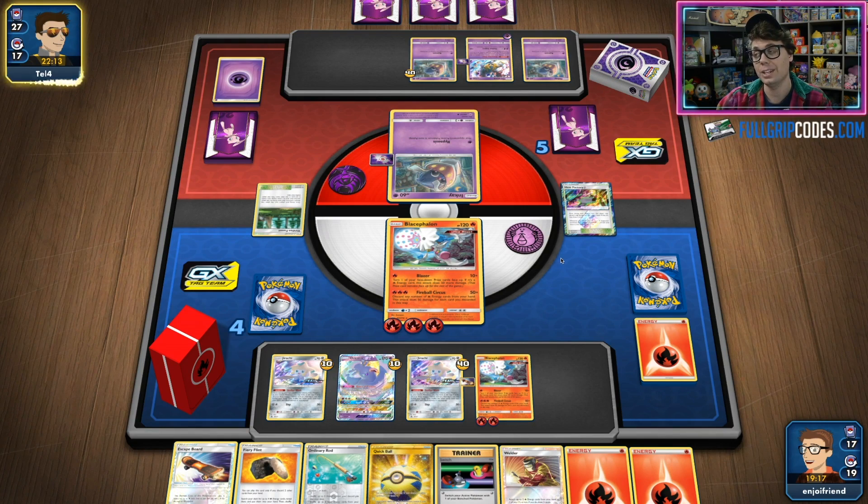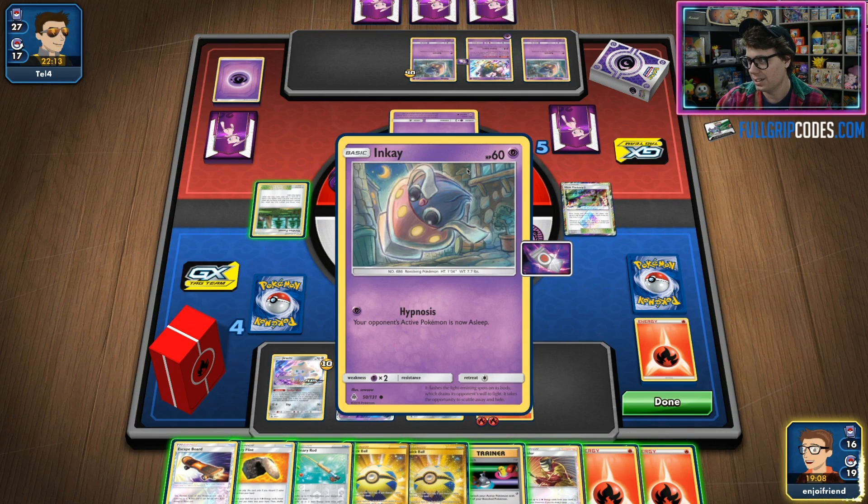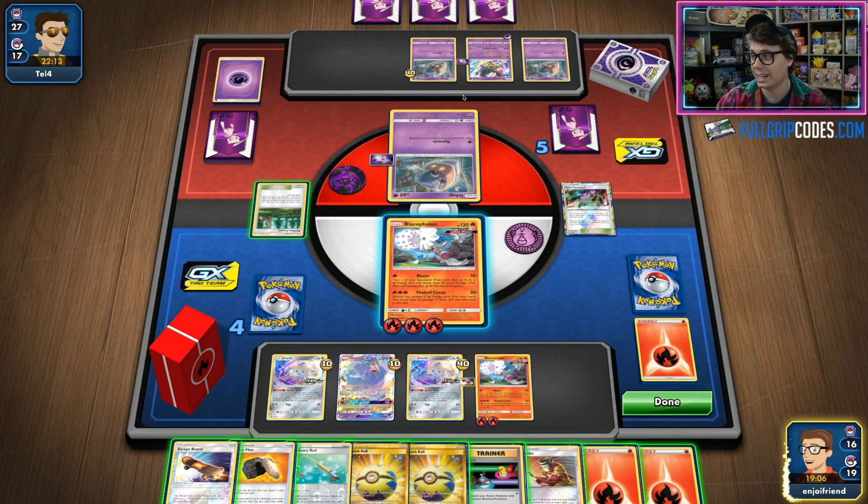If my opponent doesn't have any sort of Supporter — and they don't — so this is huge for us, because they are just stuck. This does give them a prize if I hit into the Inkay, and I can't Fion around it because they just have Spell Tags going on with nothing else. So I think I'm probably okay, and Absol could actually be very strong for me since the Fion is not doing as much. I do have to discard two Energy.